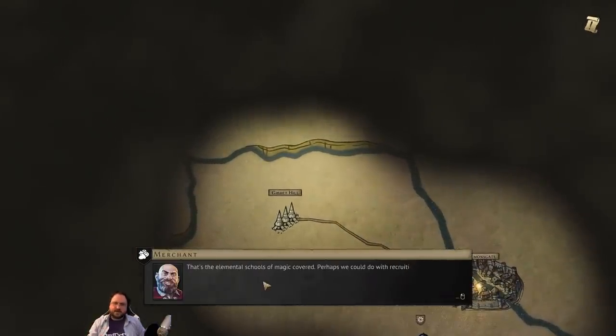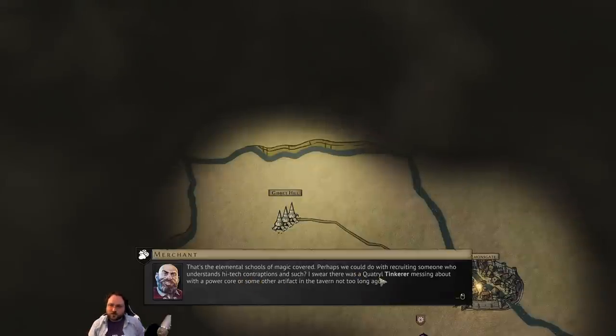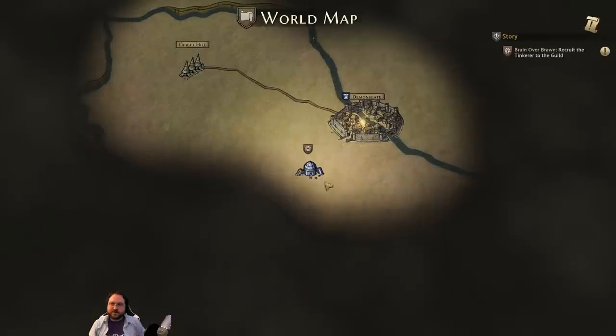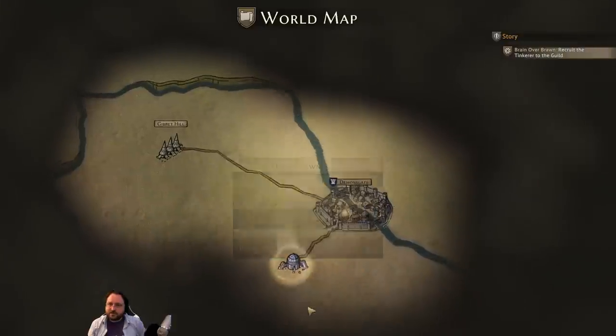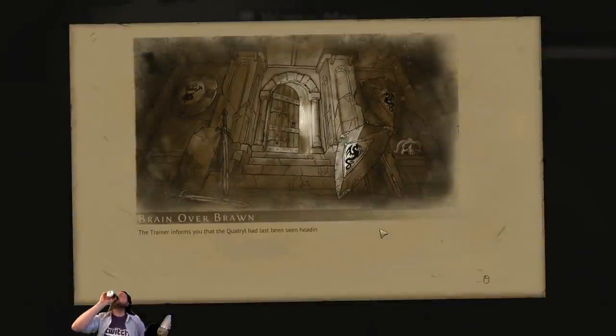I'm going to back out and start a new campaign skipping the intro so you can see all the characters, but we'll keep going for now. Next up: someone who understands high-tech contraptions — a Quatryl Tinkerer messing with a power core artifact in the tavern, looking for explorers to investigate a tomb. We're going to find him. I'm excited because the Tinkerer is my character in our real-life campaign. This scenario is called Brain over Brawn and introduces new concepts — each one is a sort of extended tutorial.